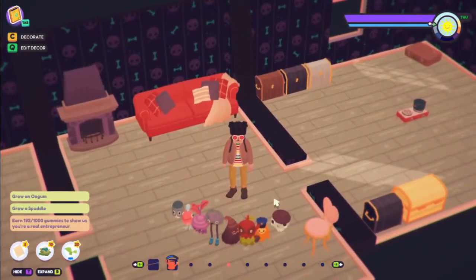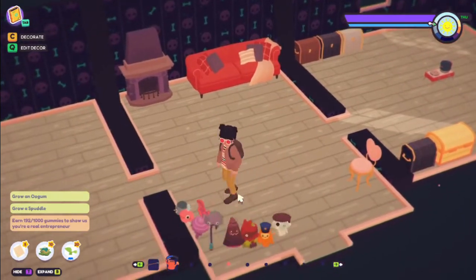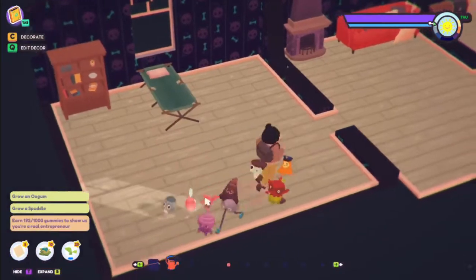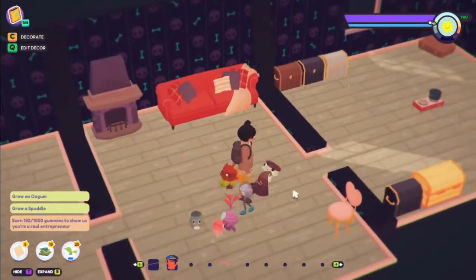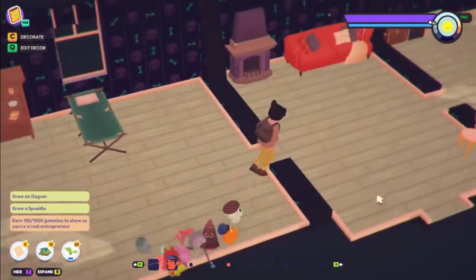Hello everyone, and welcome to a new episode of Ooblets. As you can see, a lot of things have changed. I have wallpaper and flooring and three separate rooms and random pieces of furniture and a proper storage area. I've got new Ooblets following me about, and my taskbar has shrunk considerably.